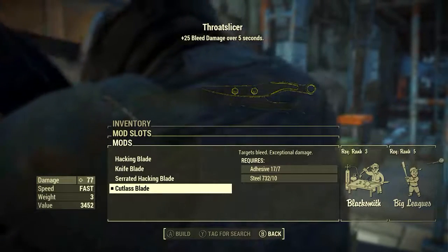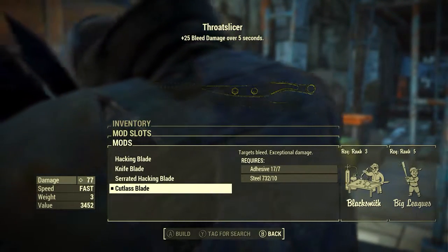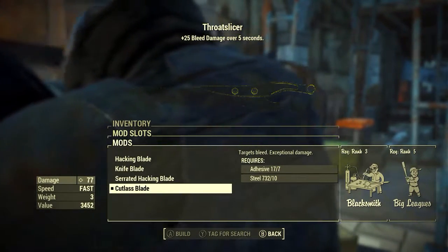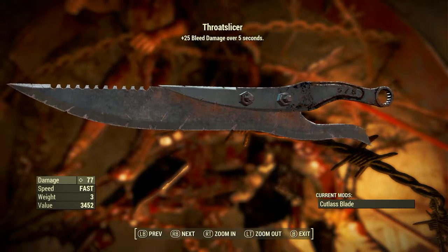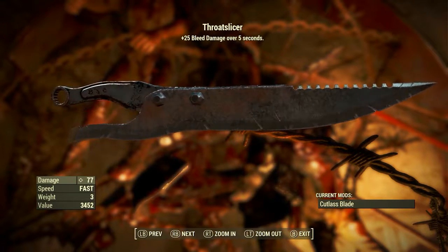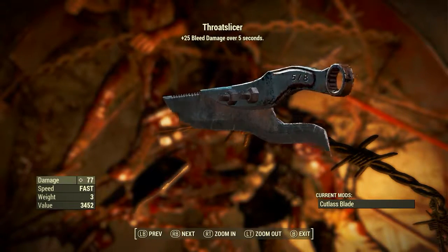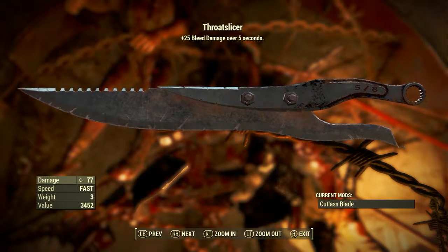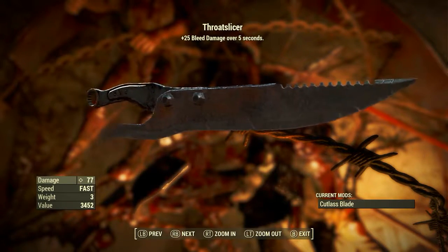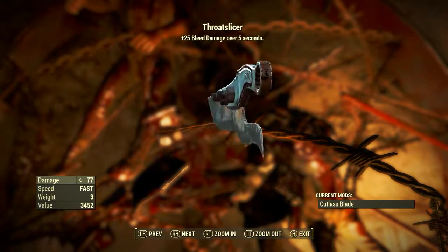There's only one modification slot and only one modification we want to put into that slot, which is the Cutlass Blade. This makes the target bleed and gives exceptional damage. Once that process of acquiring it and modding it out has been completed we will end up with the Throat Slicer, which has a ballistic damage of 77. But don't forget the damage is being doubled to give us this 77, so if we halve 77 we end up with 38.5 which would be the actual base damage of Throat Slicer.